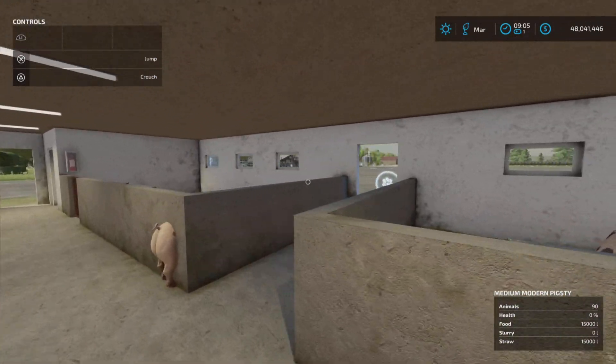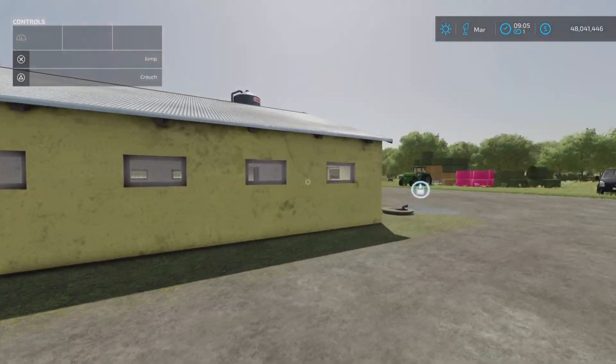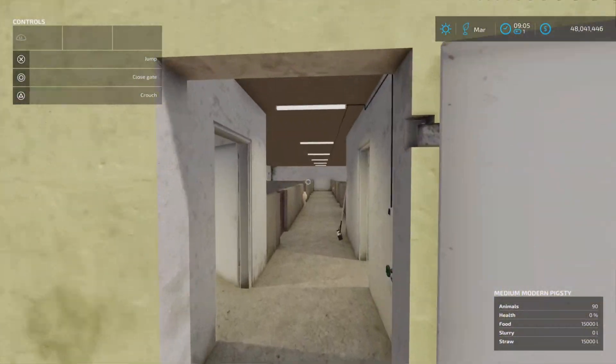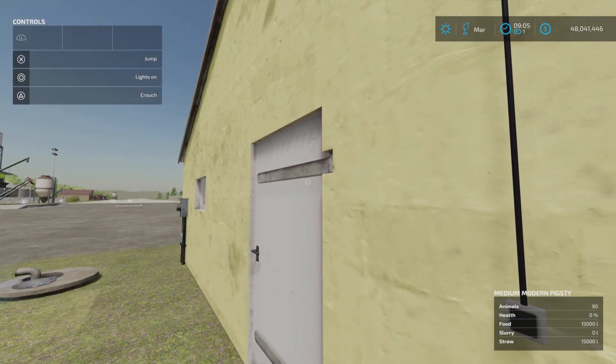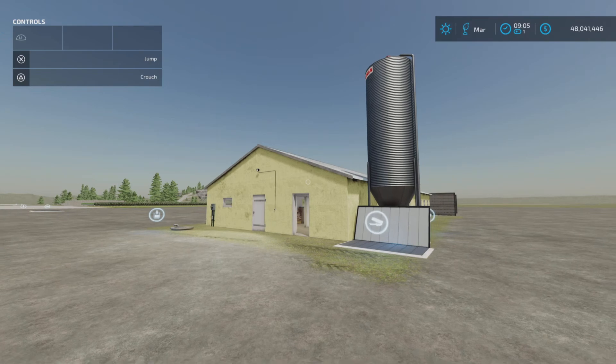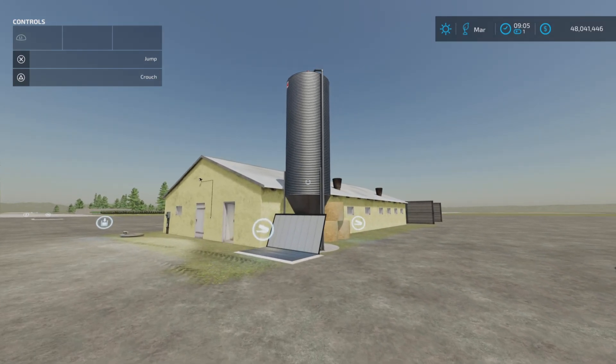The exterior lights are automatic. Another door out here. There's a light switch right there. All right, we're gonna run it a month and see what happens.